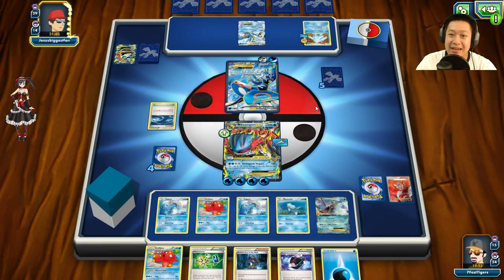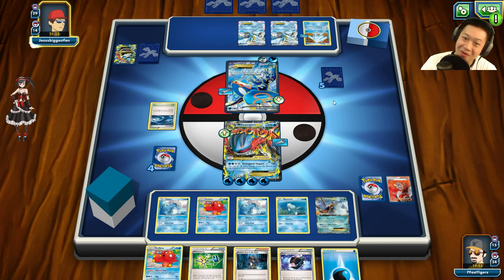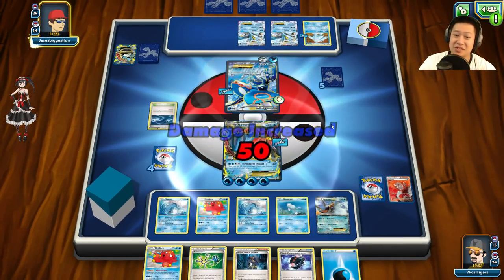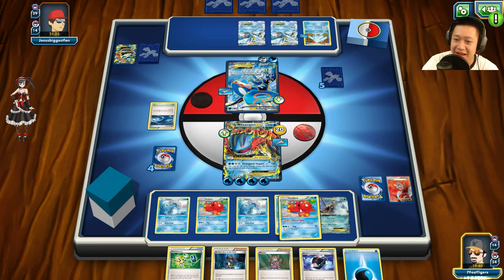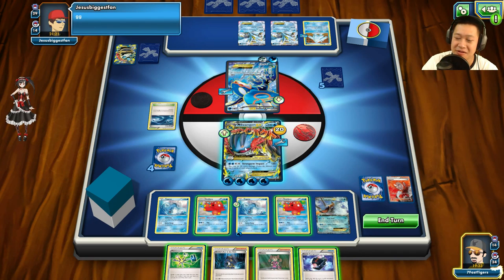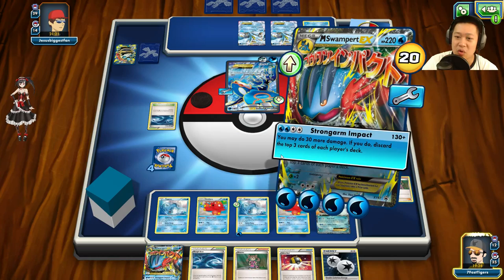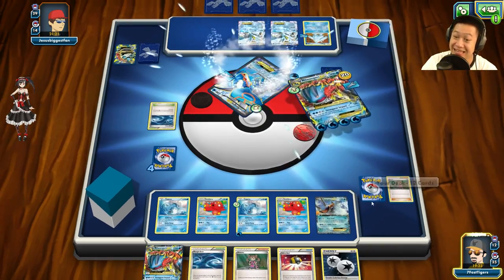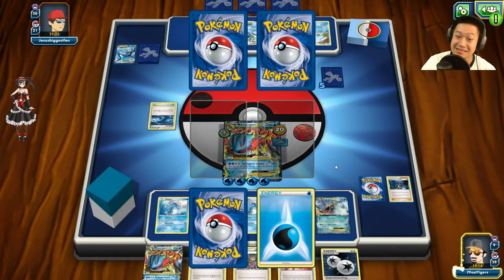He puts Double Colorless Energy on Regice and banks on sleep. He has a Muscle Band — do not go to sleep! I can one-shot it. The second Octillery appears. I heal off the damage, wake up, use Octillery's ability, and get Lapras ready for Regice. He says GG — but I want Lysandre or VS Seeker first. I can't find Lysandre, so I use Strong Arm Impact and take two more Prize cards.